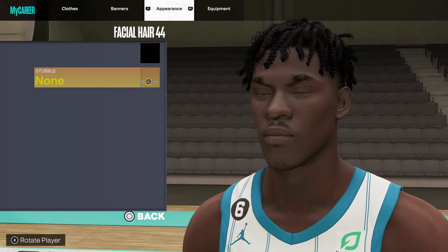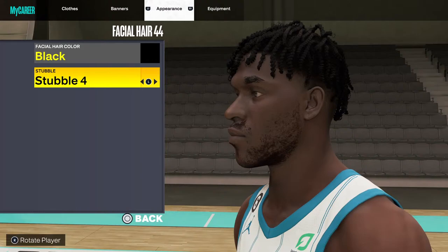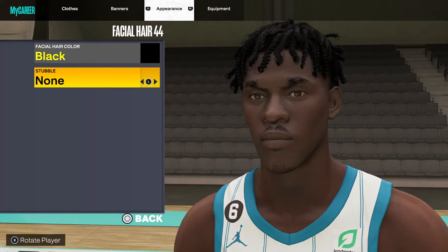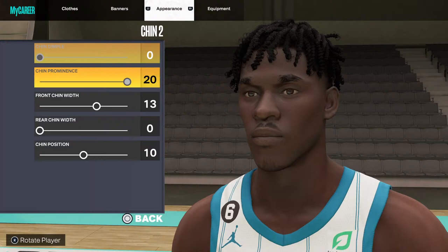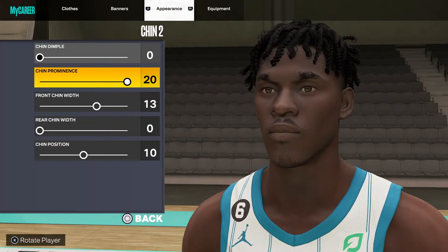Face hair: 44, color: black. Y'all could choose to stubble if y'all want — I don't like stubble, but I'll go with nine. Chin: 2, chin dimple: 0, chin prominence: 20, front chin width: 13, rear chin width: 0, chin position: 10.